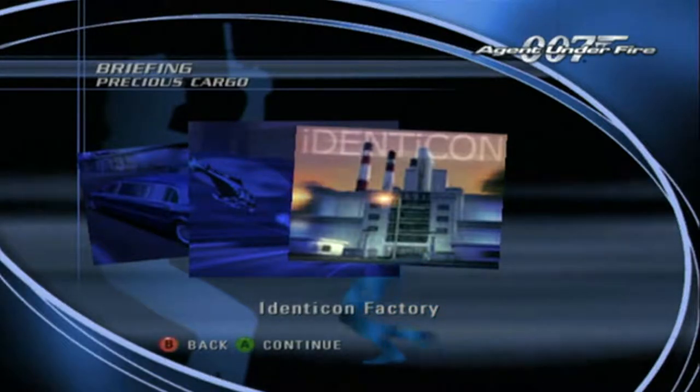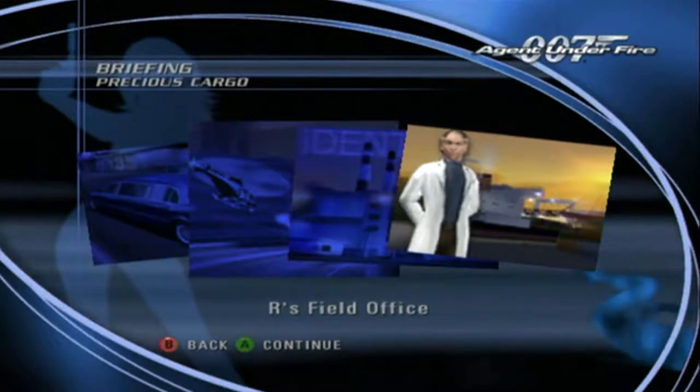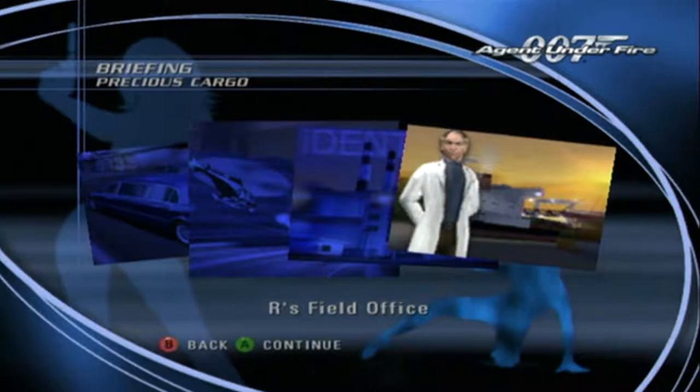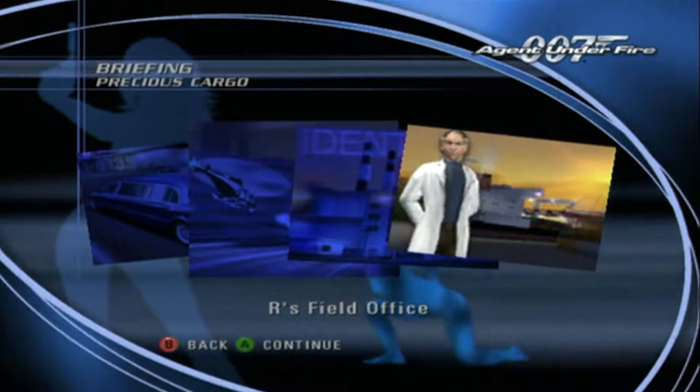Agent Nightshade has indicated that the second shipment with the last set of vials can be found there. Penetrate their defenses and recover that case. Once you have recovered the vials, deliver them to R for analysis. He will be waiting for you within the dockyards and will escort Agent Nightshade to safety.